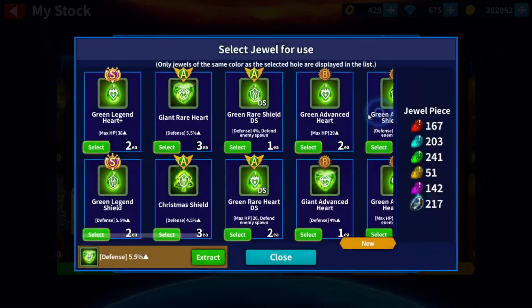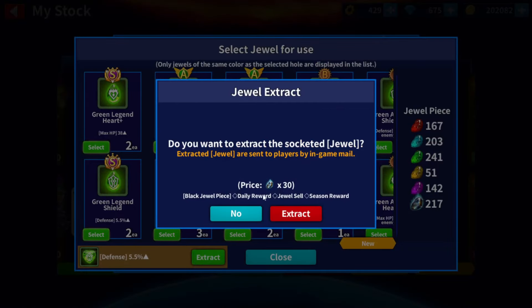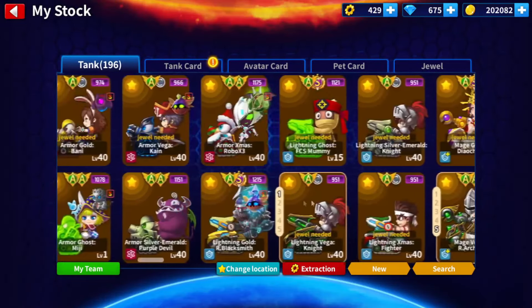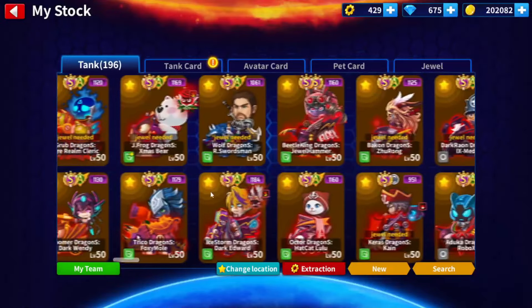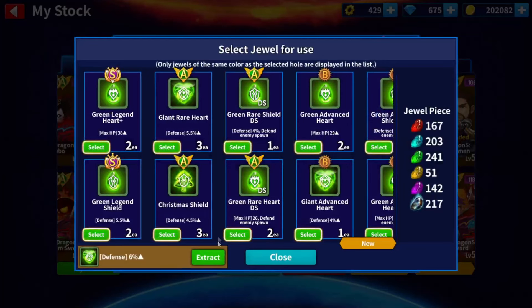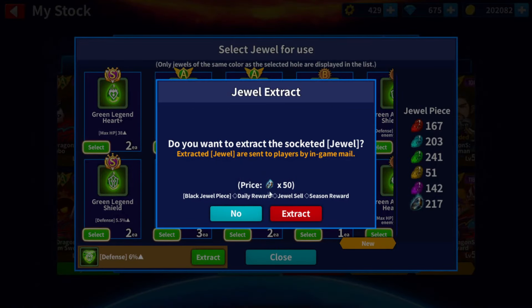Digamos que voy a recuperar mi joya de 5.5. Me va a costar más: extraer 30. No cuesta mucho tampoco. Y la que cuesta más es la tipo S. Si eres antiguo, por ejemplo, y le pusiste tu joya de 6 a un avatar que ya no sirve...